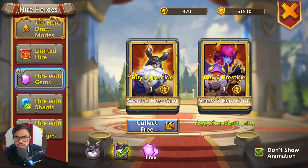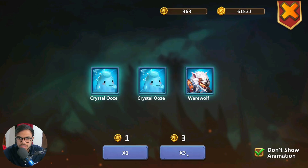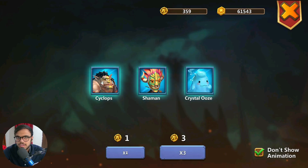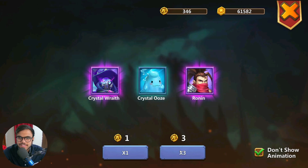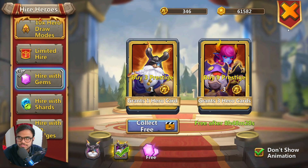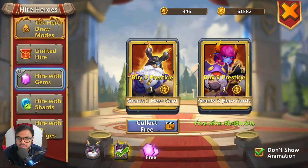So we need to go to Higher Heroes and we'll be rolling for 100 heroes. I don't think I'll get more than 2 Epics but let's see. 2 Legendaries. Ronin is okay. Let's continue.